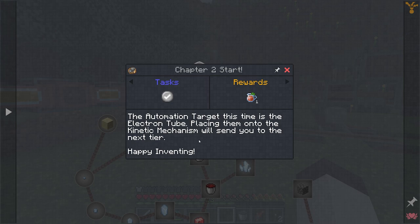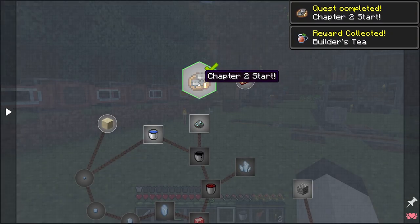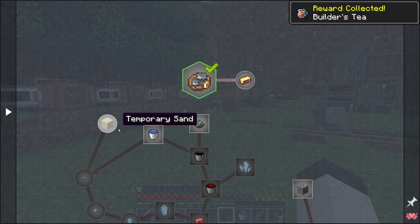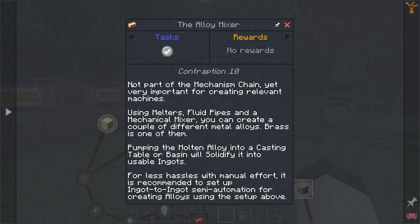Chapter two starts and says the automation target this time is the electron tube — placing them onto the kinetic mechanism will send you to the next tier. Happy inventing! We have some builder's tea. The next thing usually goes to one of these machines, but this is definitely going over to the alloy mixer. I skipped this in my test world but realized it's kind of important later on.